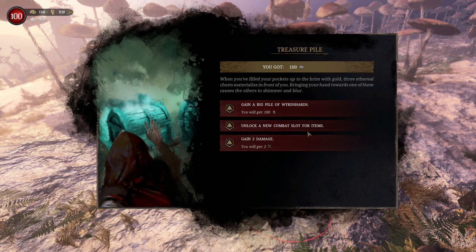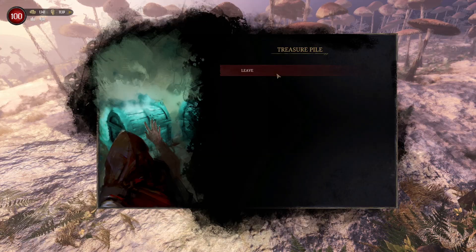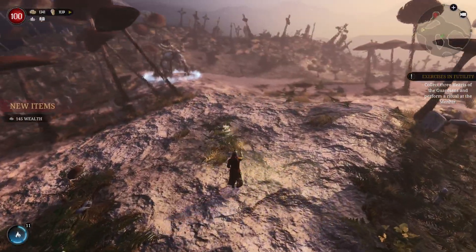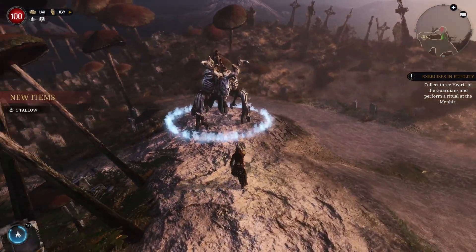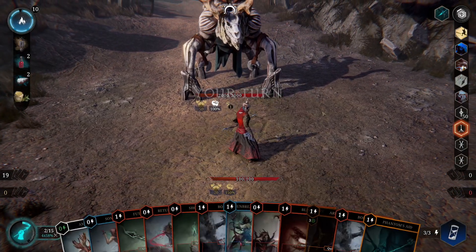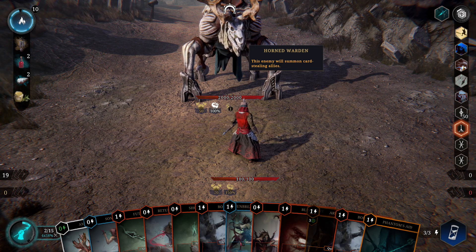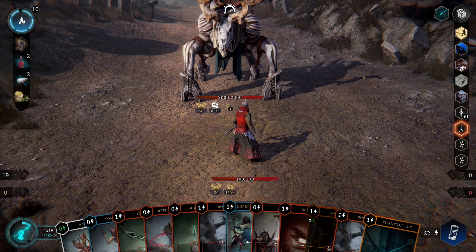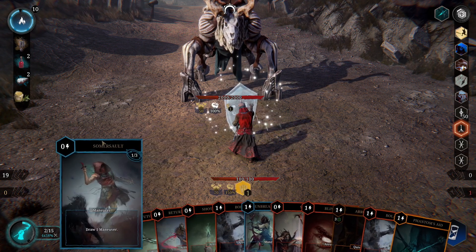I'm at max level 20 so I don't get any XP anymore, but that was very nice and satisfying. I get a big pile of weird shards, a new combat slot opens up for items, or I gain two extra damage — I'll just take two damage. I have focused almost solely on damage. Here's the boss — what's this one about? This enemy will summon guard-stealing allies.